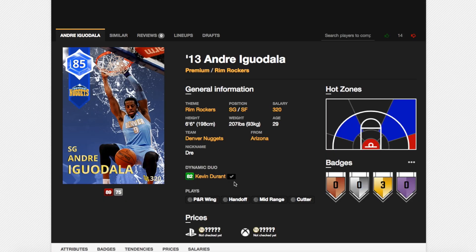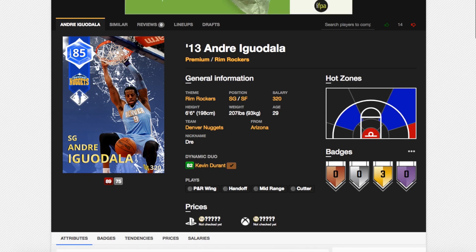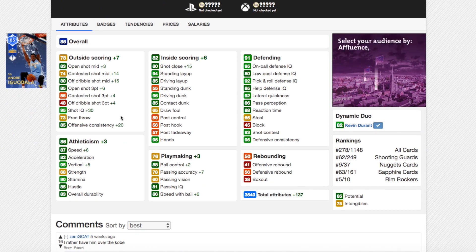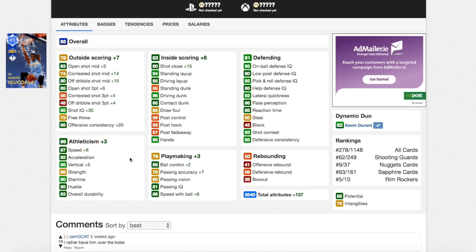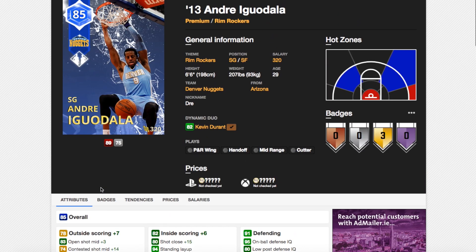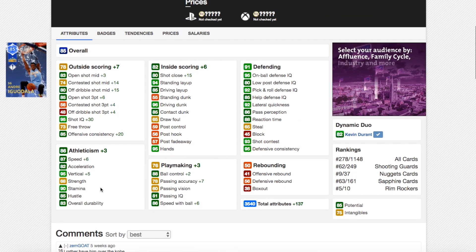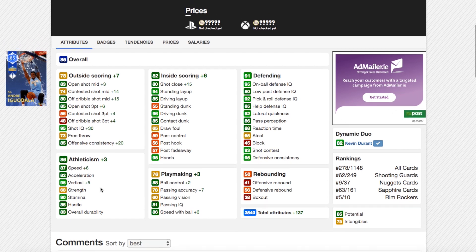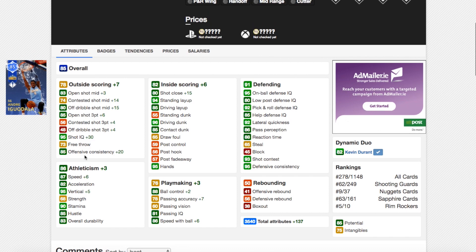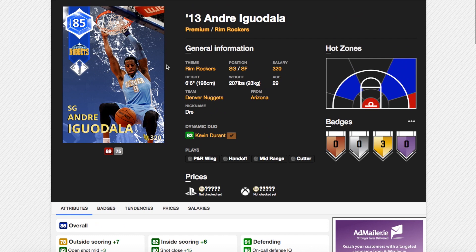Let's go to Andre Iguodala now. If Andre Iguodala is good, this duo may be worth using; if not, just pay the 9k or so for the 85 overall one. His 3-point shot goes up 6, ball control goes up 2, speed goes up 6, free throw doesn't go up at all, contested mid shot goes up. If you already have this card, maybe this duo is alright to use because it makes Iguodala — I'm guessing — an 87 or 88 overall Ruby. His shooting goes up a lot. It's a good duo to have if you already have this Andre Iguodala, but not something I'd go out of my way to pick up.